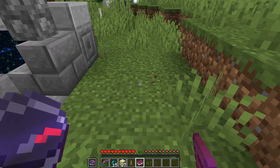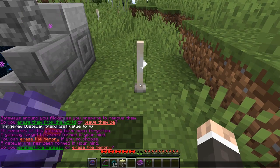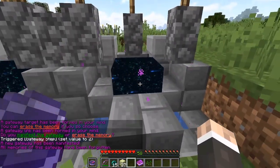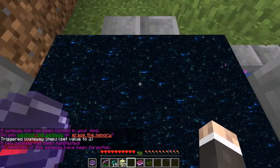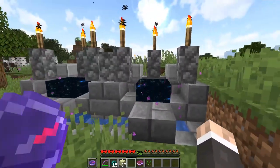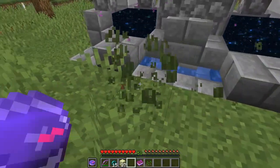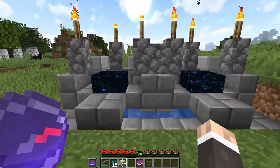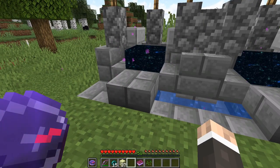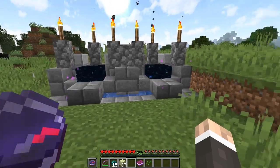These portals take up a three-by-three-by-four space, so if you're going to place multiple portals next to each other, keep them a couple blocks apart. If you have a structure here, place the next portal no closer than a couple blocks away - I'll demonstrate placing them next to each other so you can see that's fine. Also keep in mind these portals are for one dimension only - you can't go from the overworld to the nether or the nether to the end. It's overworld-to-overworld, nether-to-nether, or end-to-end only.